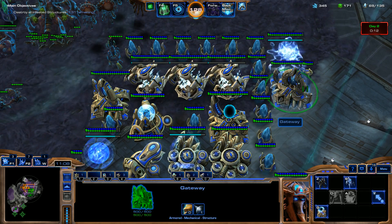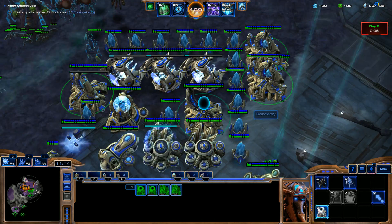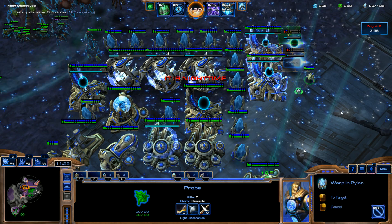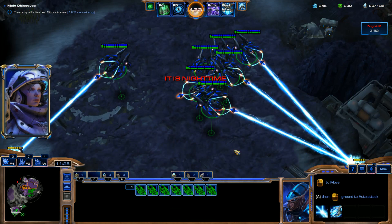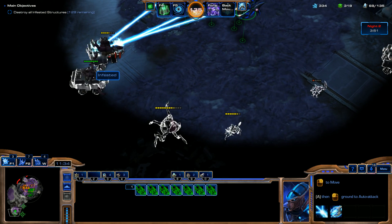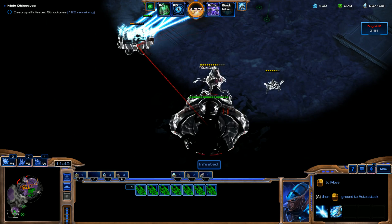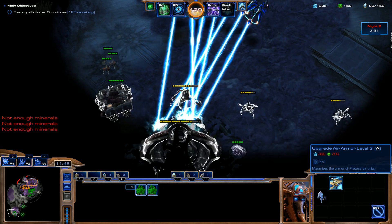Keep on making these Void Rays. I'm going to change these guys into Warp Gates and make some more Pylons here — keep that supply growing. We're going to pull a Time Stop just so we can keep on focusing down these buildings for a little bit longer. We're going to get Air Weapons Level 3 and Air Armor Level 3 in a second.